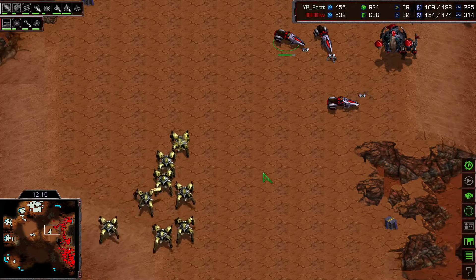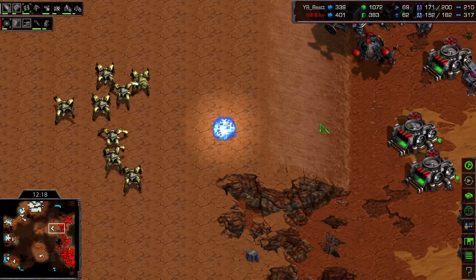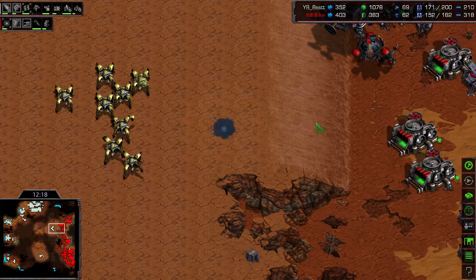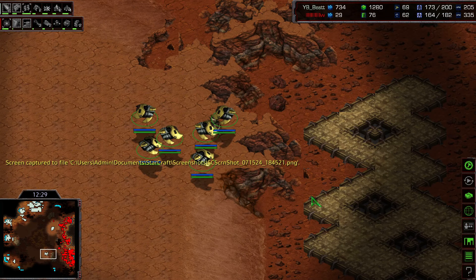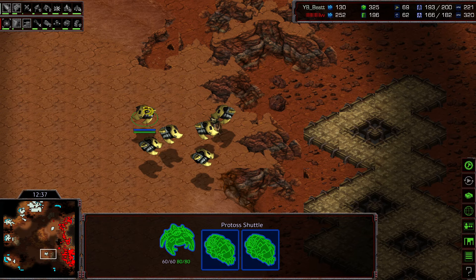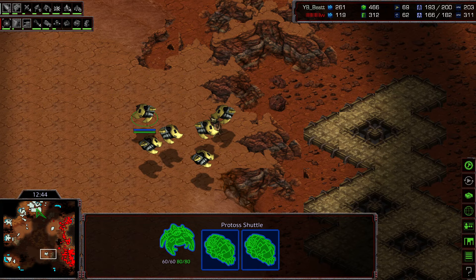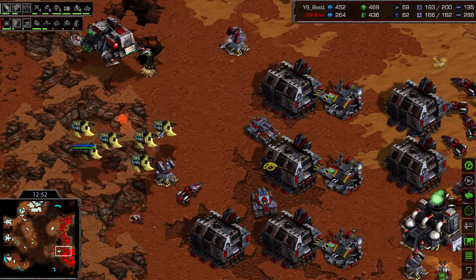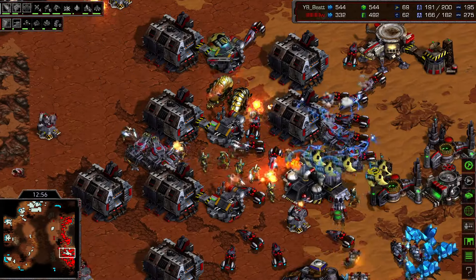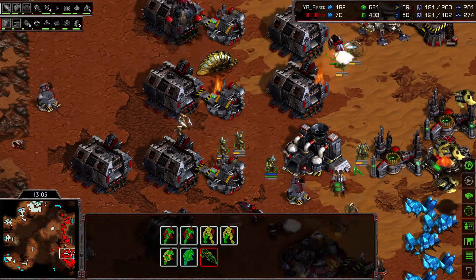Flash tries to secure another base while Best also moves out. Flash is a bit sloppy, forgetting about some vultures. In a pro replay every unit matters. Then an extraordinary sight — six shuttles for Best, very rare at around the 12-minute mark. They're loaded with zealots, high templars, and a reaver. No arbiter gameplay — this is a massive shuttle drop. Into Flash's main, which has no mines, though Flash has lots of vultures anticipating an attack. Lots of damage is being taken — SCVs imploding.